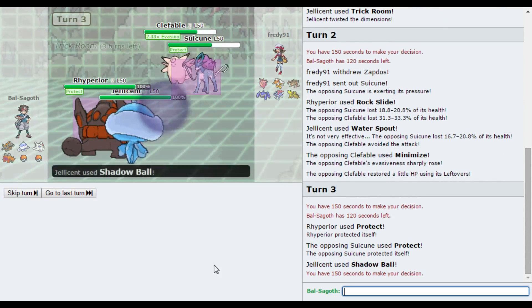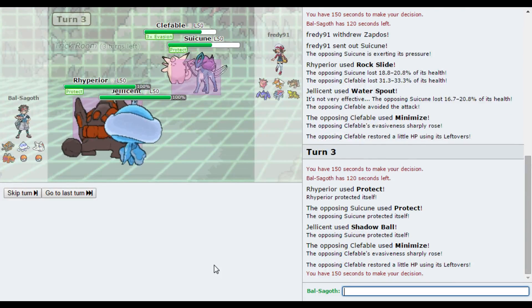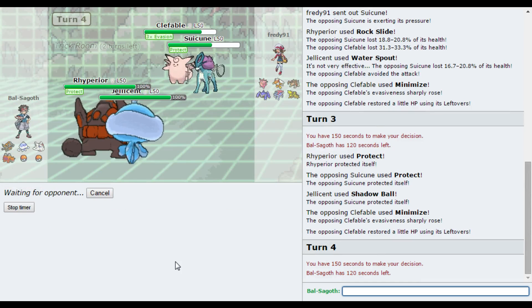I was right with the Minimize, but this is potentially a problem now. I could have got a Substitute up there. It didn't occur to me that Suicune could Protect there — sometimes they don't have Protect, so maybe that's why I was in that line of thinking. I think I'm just going to try and get a Flinch here — try and flinch this. I'm going to go for a Rock Slide and a Shadow Ball onto Suicune.